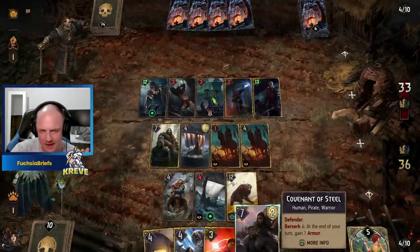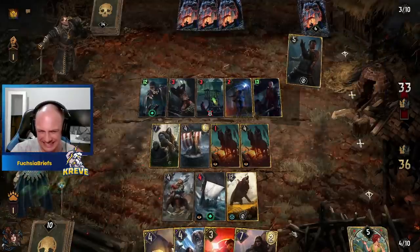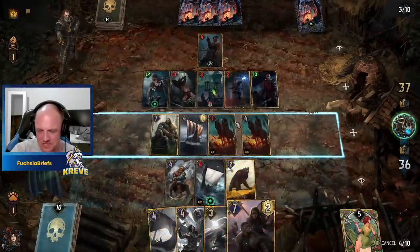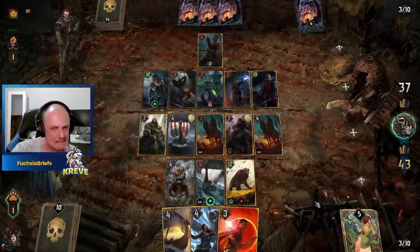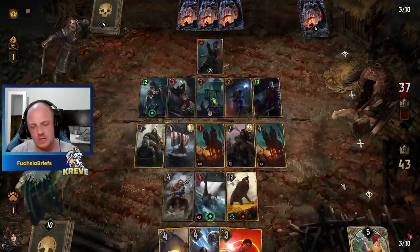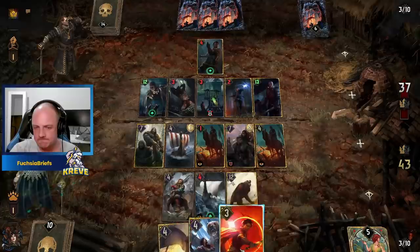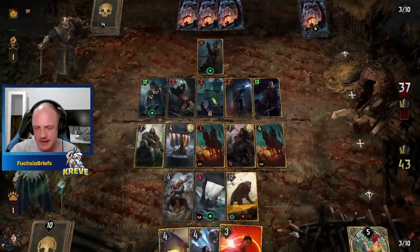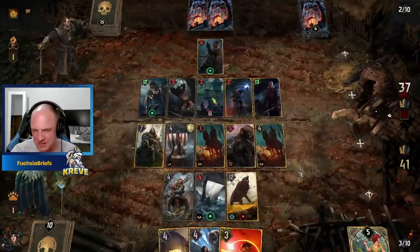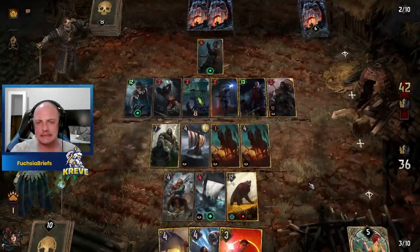We've got no choice — we're going to have to play the Covenant of Steel. Let's see what answers he could have. If he can take care of the Covenant of Steel, he could probably take care of the Cyana or the Dagger Two Blades. And then he steals it — there it is. He goes ahead and utilizes Stefan Skellen.